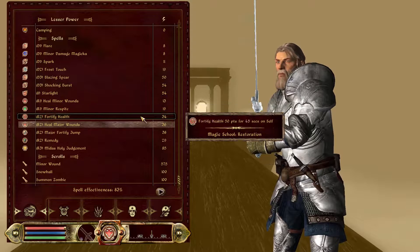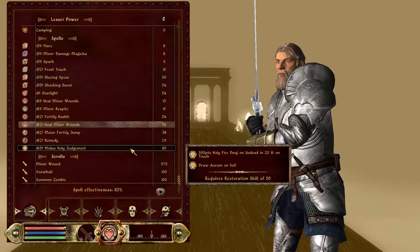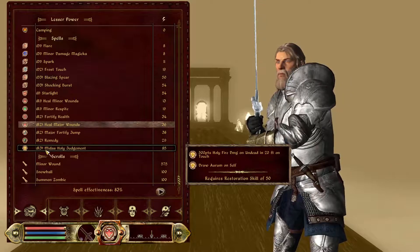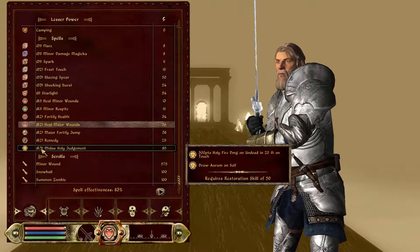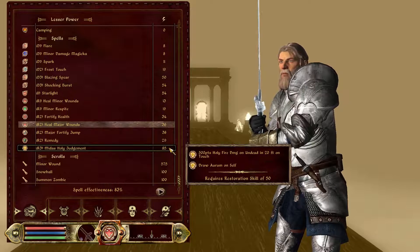Got it! That was a quest update — I've awakened the great astral crystal and learned the Holy Judgment spell. This is the Holy Judgment spell that I've never been able to cast because it's always too strong.